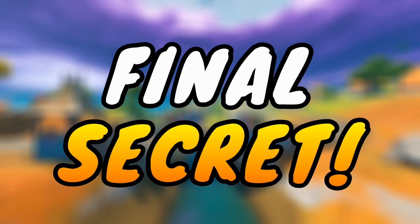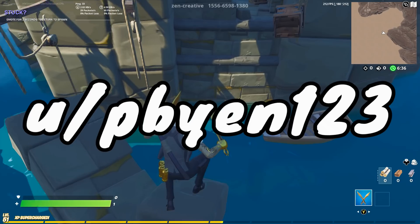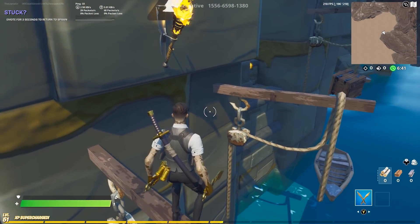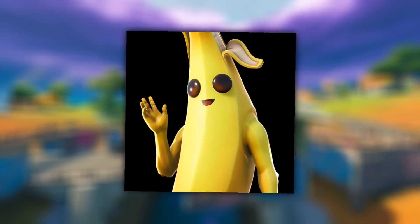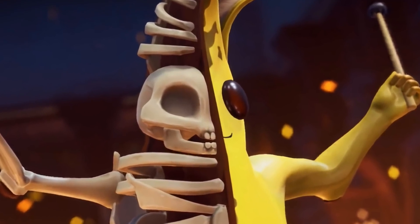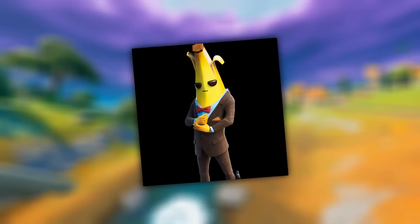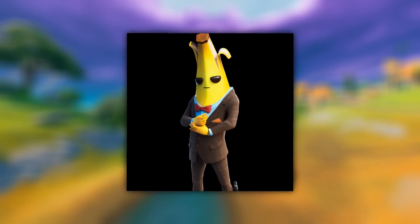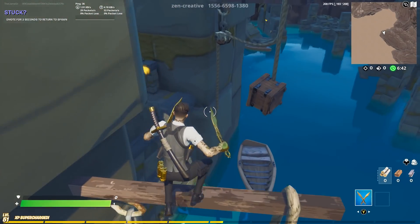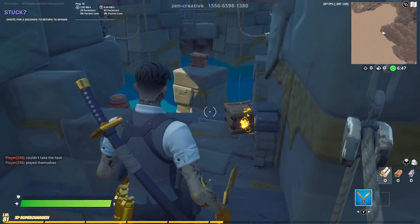For the final secret, which is a funny one, it has to do with Peely. A user pointed out that each new Peely skin smiles less than the last. The first Peely has a wide smile; the next Halloween style has a regular smile; then Agent Peely has a flat face with no expression whatsoever — very stern. And then finally the most recent Peely skin has a full frown. So what happened to Peely over all this time that he keeps getting more of a frown? It was just a funny thing to take note of.